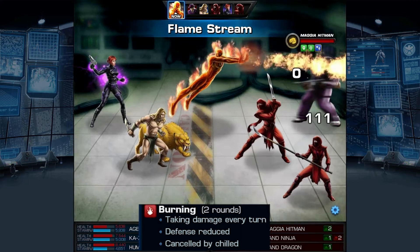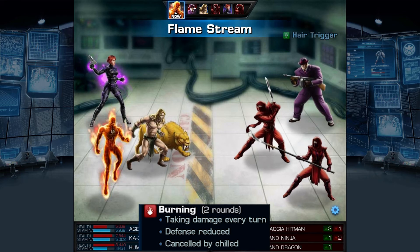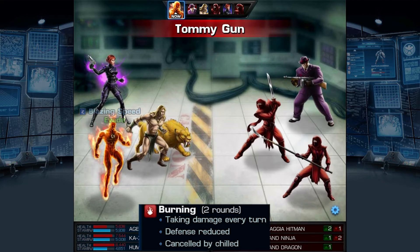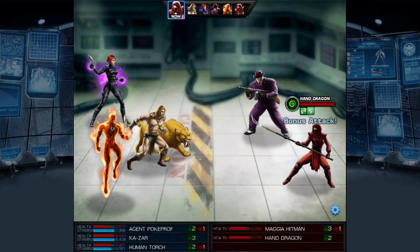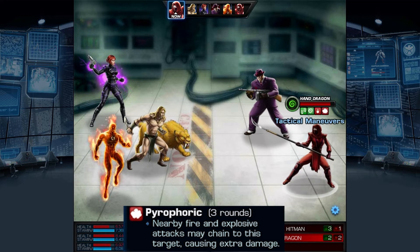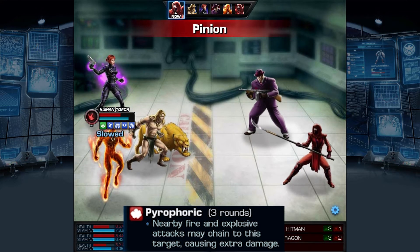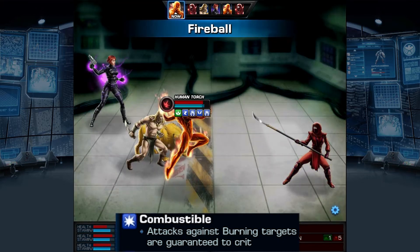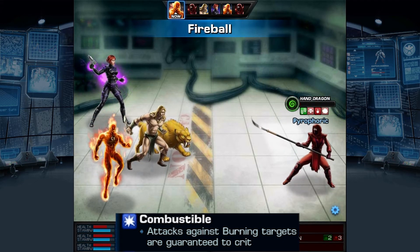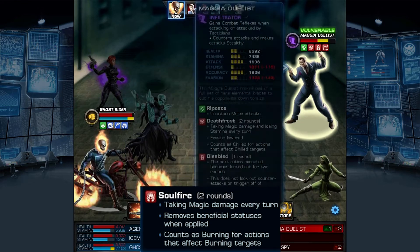Burning is the next effect that you'll often see. Along with the damage it does every turn, it will also lower the target's defense by 10% while being canceled out by another effect called chilled. Secondary effects that work in junction with burning include pyrophoric, which causes all nearby fire and explosion attacks to trigger the effect for extra damage, and combustible, an effect that increases the damage of an attack when not used on a burning target.